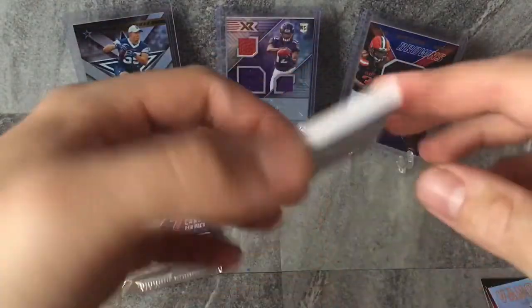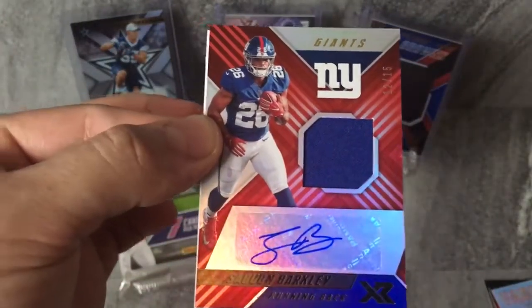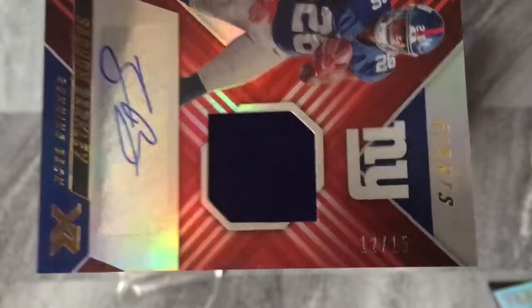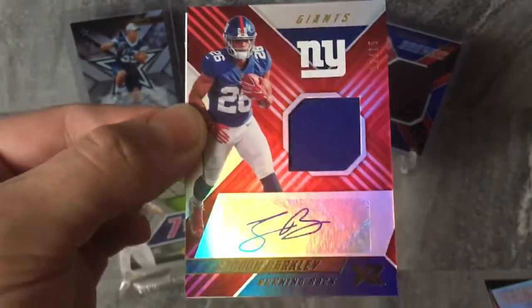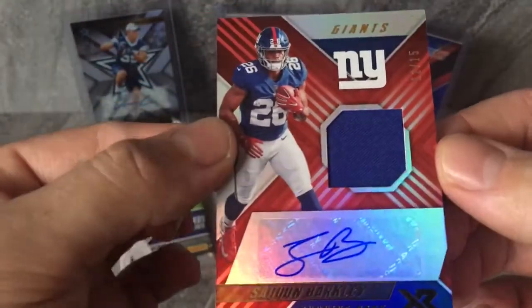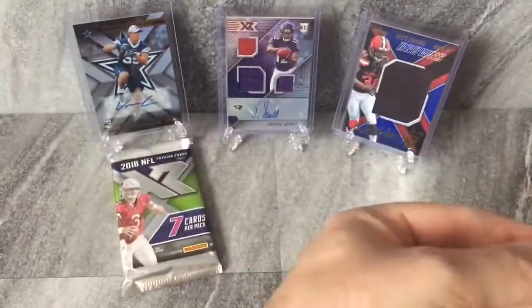Oh my god! Yeah, second of the year — Saquon Barkley RPA, number 12 of 15. Short run, look at that, only to 15. Oh man! I've got a knack for pulling Saquon this year already. Second one of the season. Doesn't get any better than that, does it? What a win for the day.